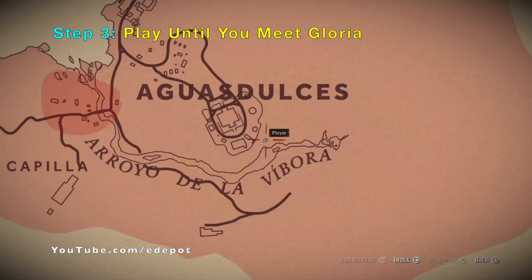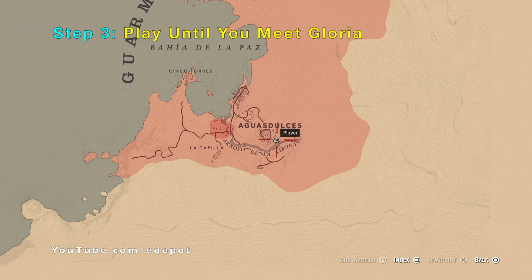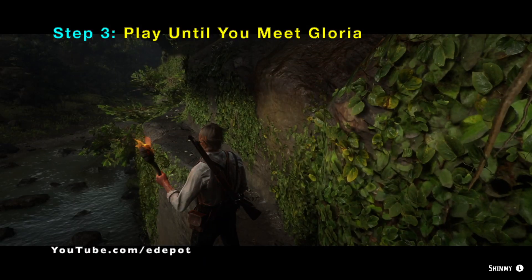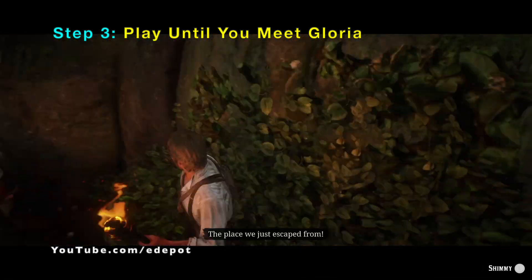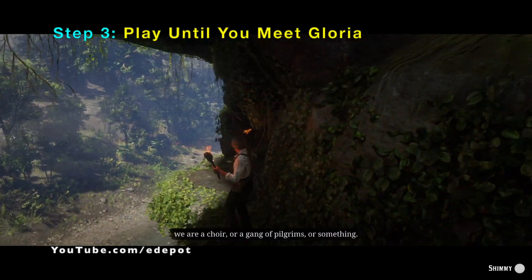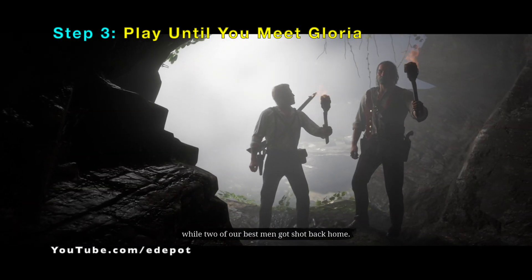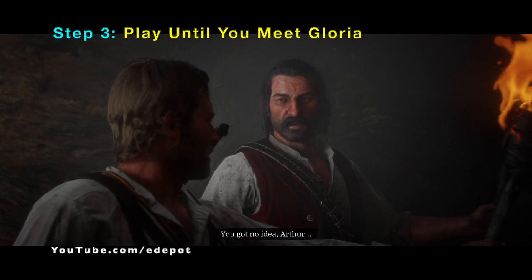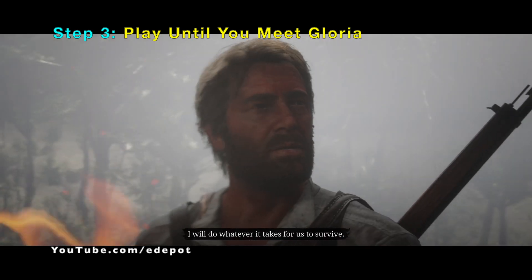Once you are at the location near the cave, you should be here on this map. What will happen is that Dutch will lead Arthur into a cave where he had an agreement with a woman named Gloria, and Gloria will accept a gold bar to lead both Arthur and Dutch to a secret tunnel entrance into the mansion.